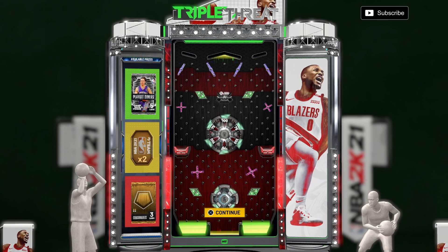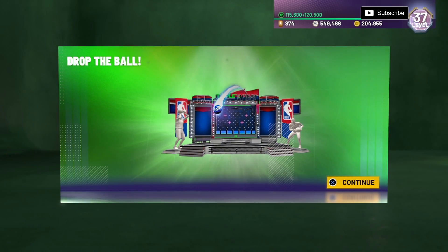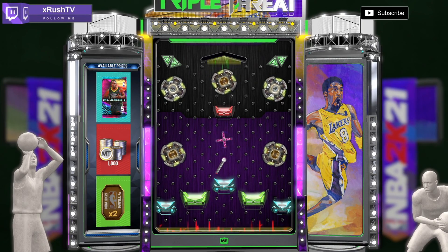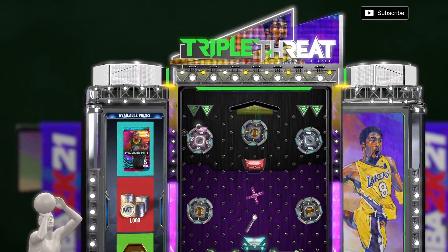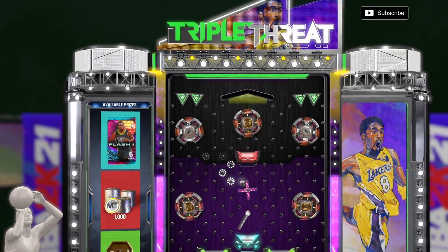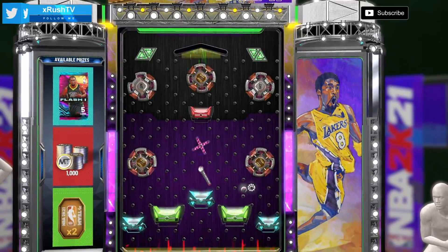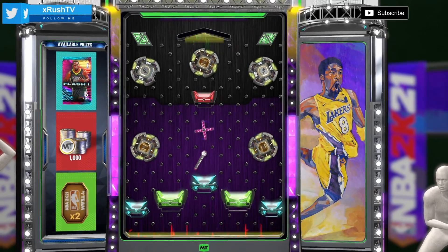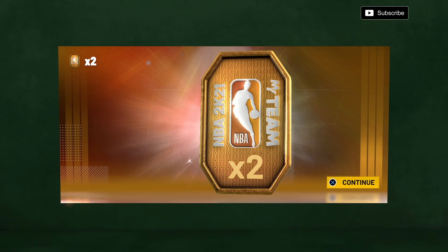We got another code that just dropped on Friday — this one is glitched John Stockton. This will give you a chance at the pack. People were saying these packs were juiced, but personally when I opened them they didn't show me any love — the best I got was an amethyst. Let's see if I can drop it all the way down the left side and get the pack. They're not gonna show me any love — four tokens off two locker codes. I can't really complain about that.